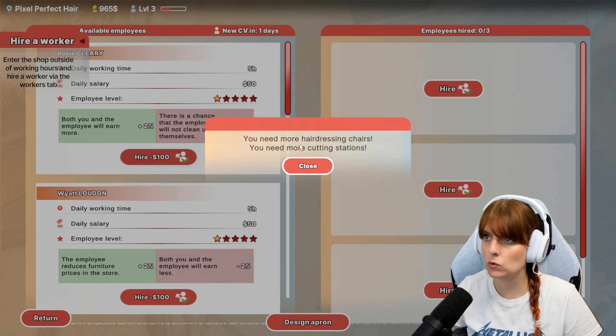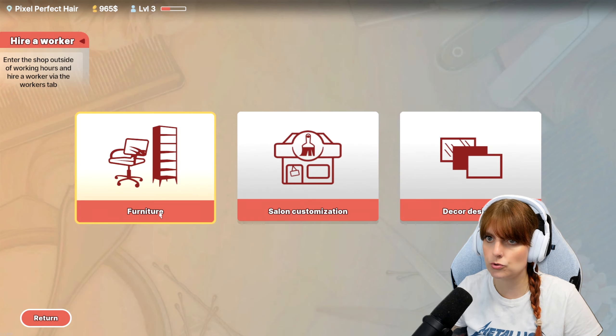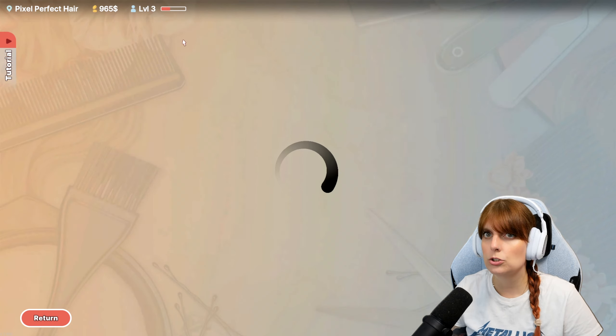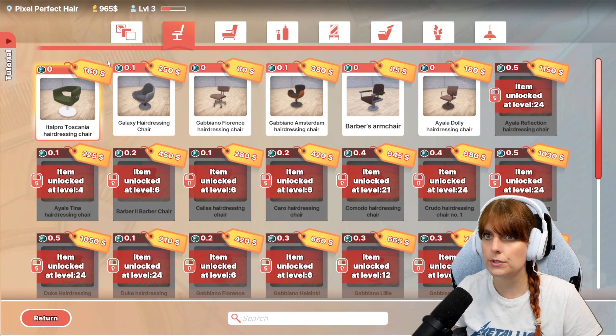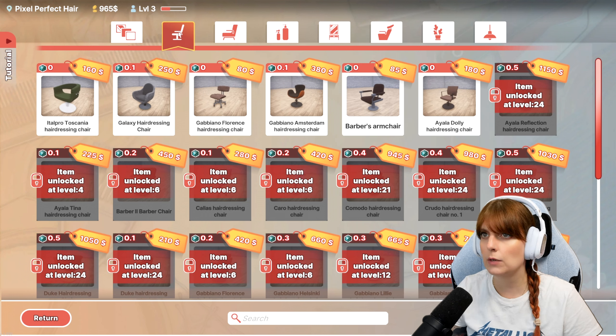This one requires more hairdressing chairs - you need more cutting stations. So let's go to the store. Chairs... what have we got? 965. Can we not buy the same one as we have?